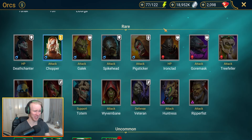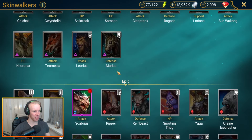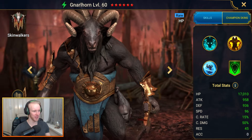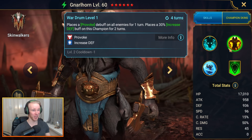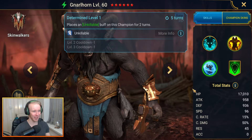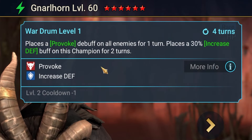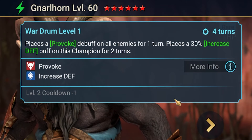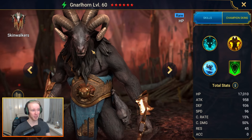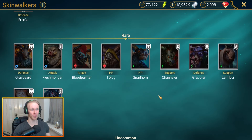Next up the Skinwalkers — this is a pretty straightforward call: Narlhorn in the number one position. As far as rares go, he's a pretty reliable provoke tank, with a three-turn cooldown unkillable to combo with his provoke debuff on all enemies. Lots of control, super reliable, unkillable — you can't go wrong holding on to Narlhorn.